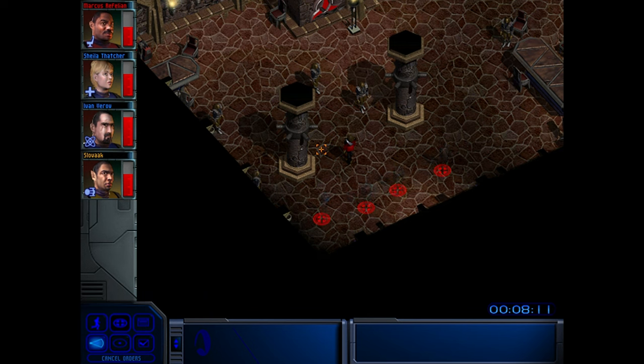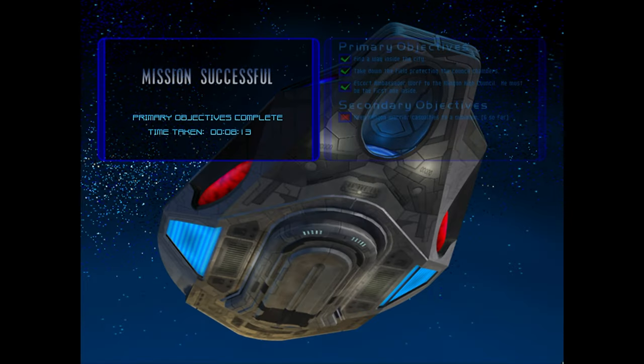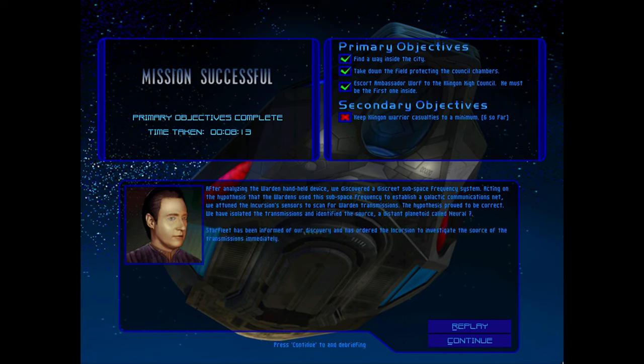All right, okay. Gosh. Because of the efforts of the away team, Ambassador Worf has convinced the Klingon Chancellor to speak with the High Council and prevent an attack on the Federation. Ambassador Worf will remain on Kronos to ensure that the Warden's influence does not spread throughout the Klingon Empire. During the mission, Commander Data made an important discovery. After analyzing the Warden handheld device, we discovered a discrete subspace frequency system. Acting on the hypothesis that the Wardens used this subspace frequency to establish a galactic communications net, we attuned the incursion sensors to scan for Warden transmissions. The hypothesis proved correct — we have isolated the transmissions and identified the source: a distant planetoid called Neural 7. Starfleet has been informed and has ordered the incursion to investigate the source of the transmissions immediately.